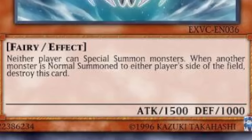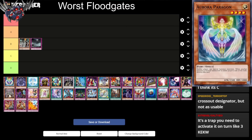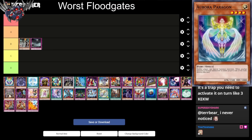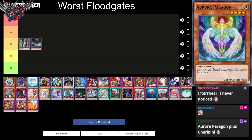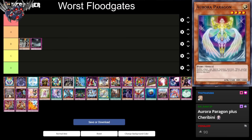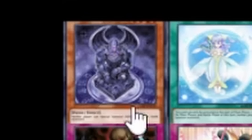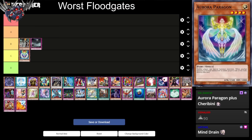Next up we have Aurora Paragon. Neither player can special summon monsters, and if another monster's normal summon to either field, destroy this card. This card does have a combo with By Order of the Emperor, where if a card has an effect that activates when it's normal summoned, you can negate it and draw a card instead, which lets you keep this card on the field — basically a barrier statue. But you need a very specific, unsearchable two-card combo, and it doesn't have 'monarch' in its name. Still, the prevention of special summons is pretty good, but they can get rid of it by getting a normal summon out. I'll put this in C tier, because there's a barrier statue on this list that should be in D tier.